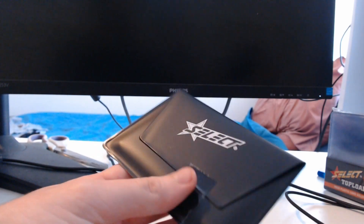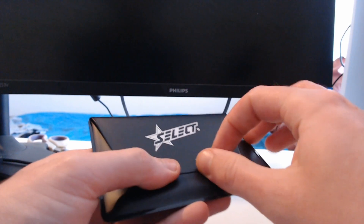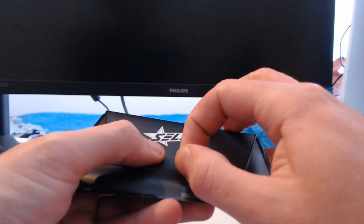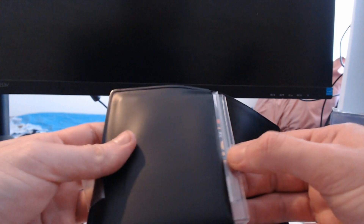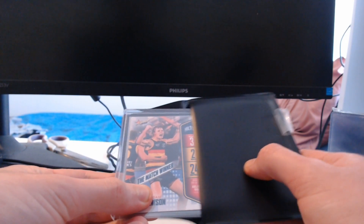We are getting a black pouch this time. I've gone two reds in a row, so it's nice to see a switch up. Let's get into this bad boy. I'm interested to see what kind of top loader I get, because last time I got this massive top loader that couldn't fit either of the cards in. It was very strange. It is the thick one again. I love how they've just given up on giving us the right top loaders and have just given us the big thick one.